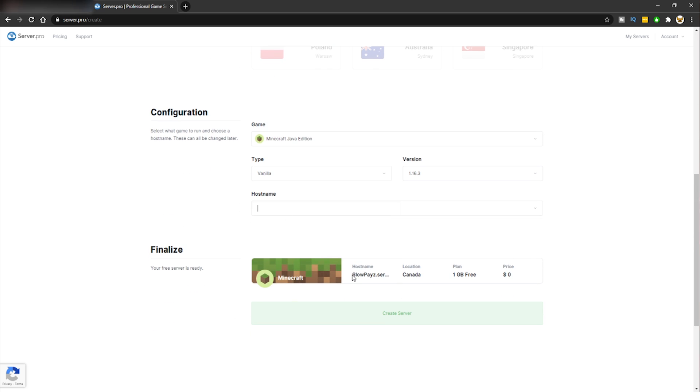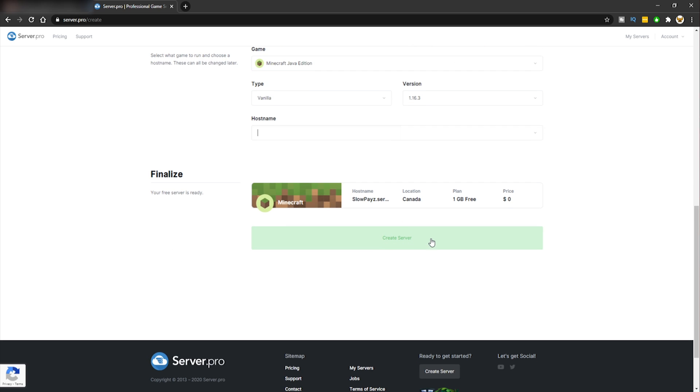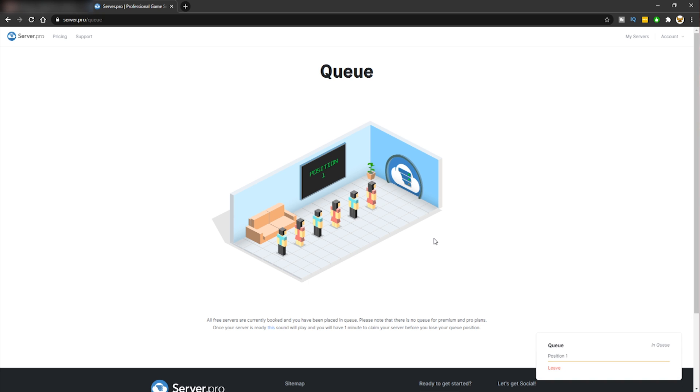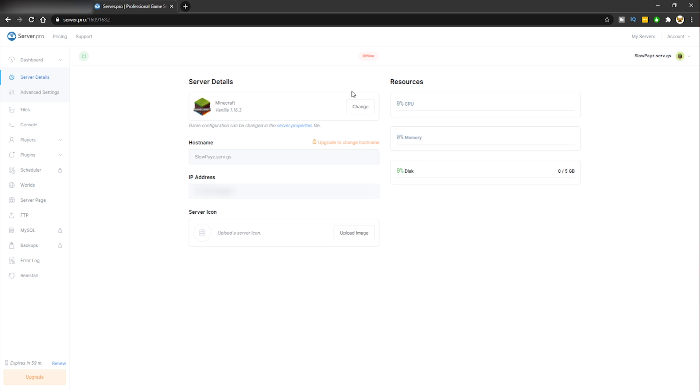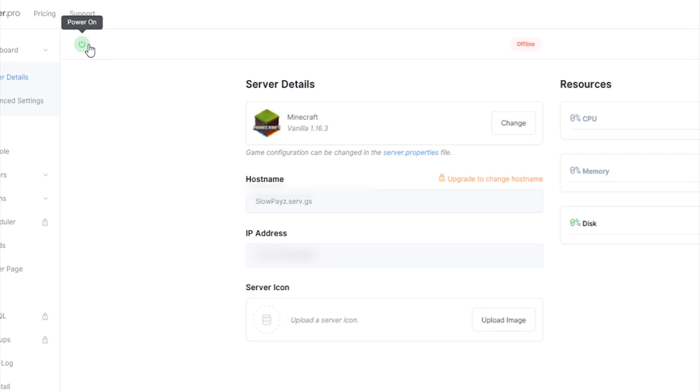Once you confirm your email address it'll take you straight back to Server.pro. Scroll to the bottom and click create server. You'll be in a queue — it goes pretty quickly depending on how many people are on. Then click start server. Your server will be offline at first. You can see the version is 1.16.3 and your IP is your host name — make sure you copy that.